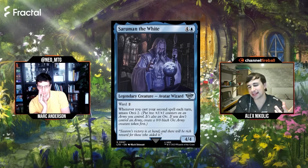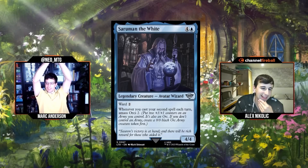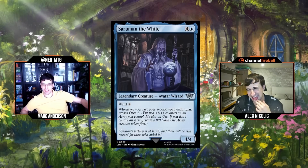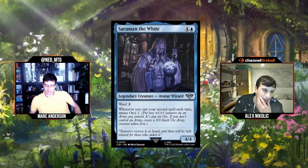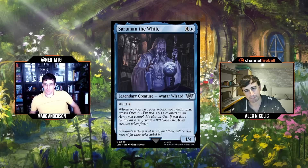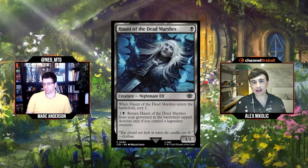You can play this and then a one-mana spell on turn six and immediately do something. I am a little weary of the 4/4 — five mana hoping to untap is a lot of hallmarks of those questionable three-threes-for-four cards. Ward two makes it better but it'll still get attacked into. I'm giving it C minus. I'll go C plus. All right, C plus for Saruman.